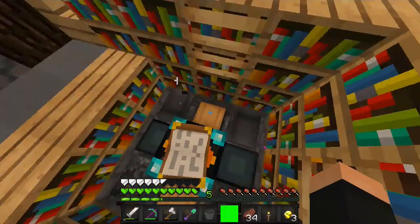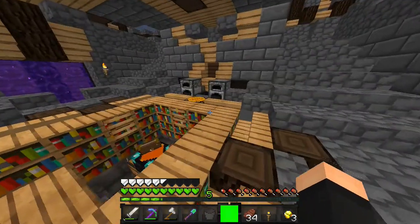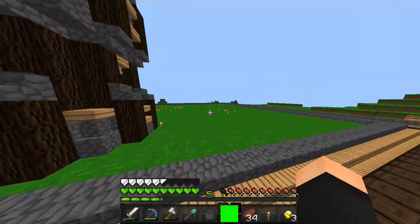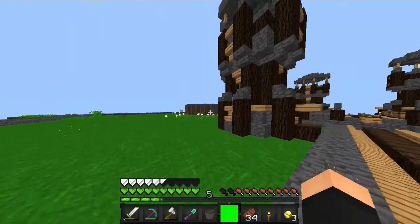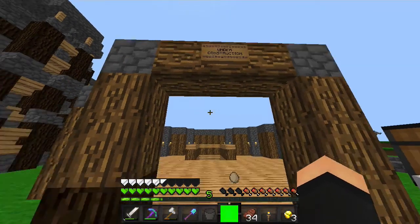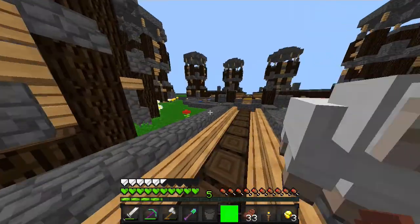So here we are in this little enchanting room where you have some anvils, a chest, and then an ender chest. Now that we're done with all this good stuff - this is actually built in a short amount of time, so it's pretty cool. I don't know what we're supposed to build here, because shops and stuff are supposed to be built in the nether. Maybe some shops will be out here, not exactly sure. Under construction - this might be a shop as well. But let's get to the nether, which is the exciting part.